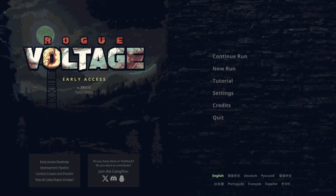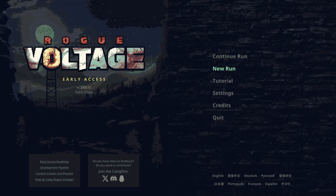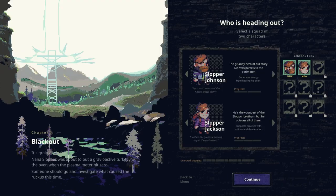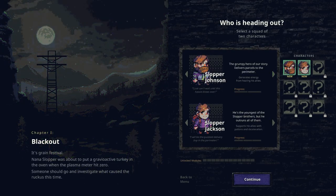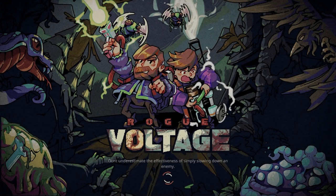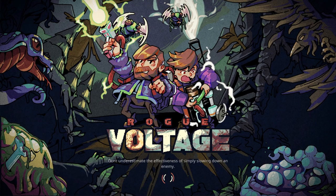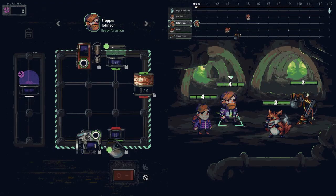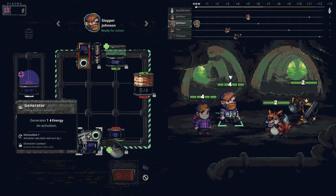Hello everyone and welcome back. Today we're going to be looking at Rogue Voltage, a game in early access. It's a unique take on the roguelike type combat games — almost card-draw style. We're going to play with Soppa, Johnson, and Jackson. We are beginners. This has a unique mechanic of wiring up different items that you get — you can think of them as cards. We'll go into the sewer to explain it.